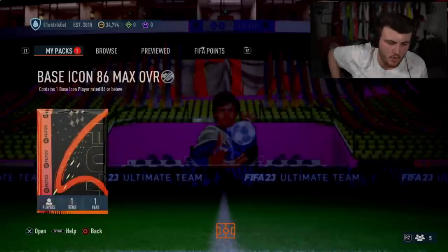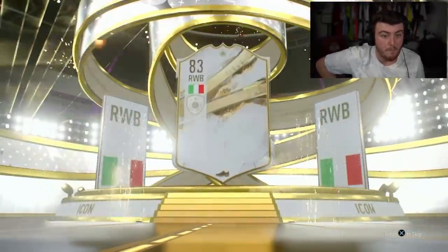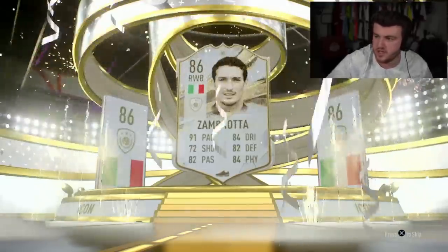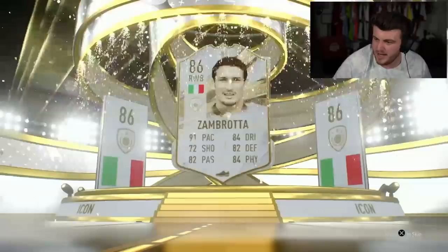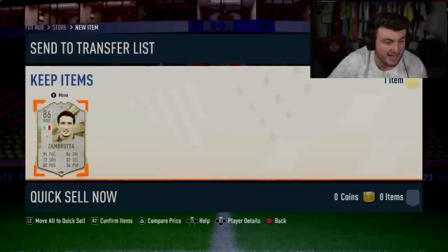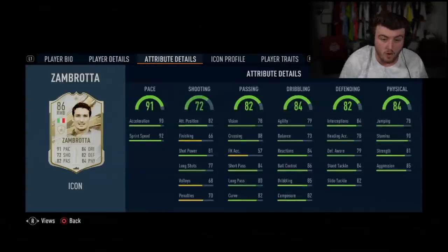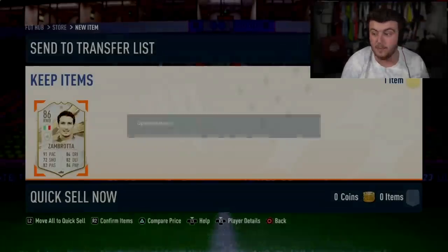We are on Electric Eels now for his base icon. He wants either Torres, Gerrard or Blanc. It's going to be Italian — Zambrota! Good, we take those. Zambrota actually looks really good in game and he is worth more than the pack — he's worth 370K. You can make him lengthy with an architect and he's just a really good right back. I know people that were using base Zambrota until like March last year, maybe even later. He will do a job for a very long time. You can play him right back, left back or right mid. That is just a good card. Very happy with that.